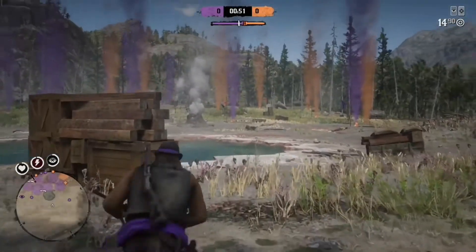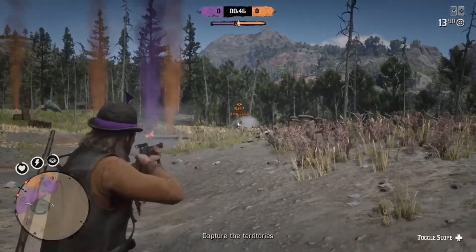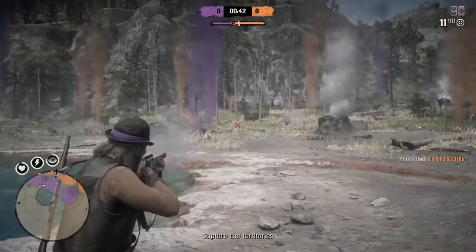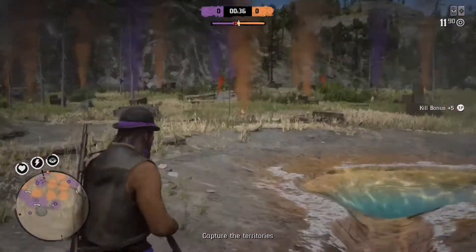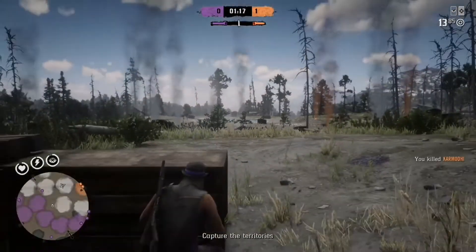This brings me to my next point: always go for headshots when you can. What you do is aim at someone, flick up so you're pointing roughly at the head, wait for the circle to enclose around the dot, and then fire. You should get a headshot. So again — aim, flick up, wait for the circle to enclose, and then headshot.